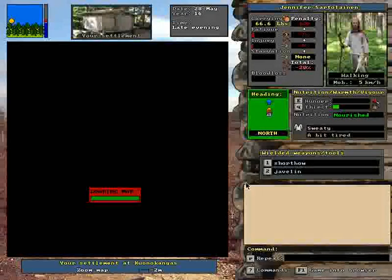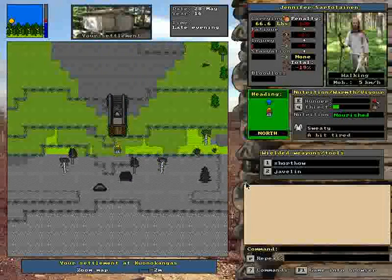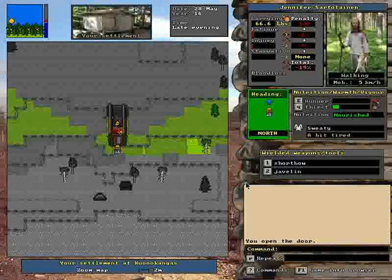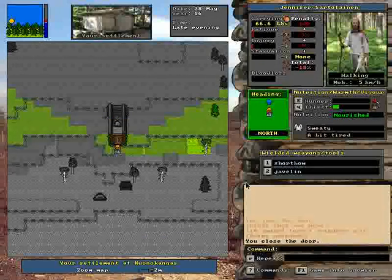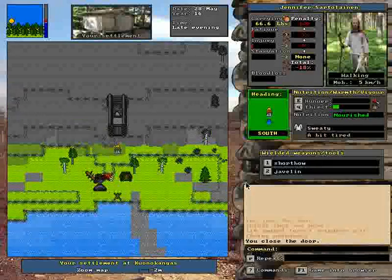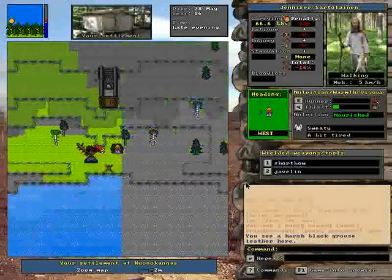Hey everyone, and welcome back to the Unreal World Let's Play. Last time we finished our little cabin, injured a bear, got injured by said bear, and I think we got like an elk or something. Forest reindeer. Okay. It was reasonably close. And apparently it's time to sleep.